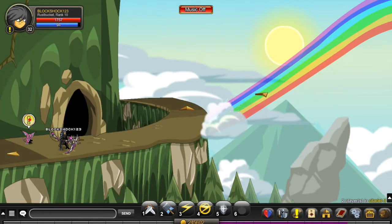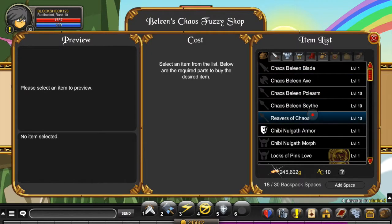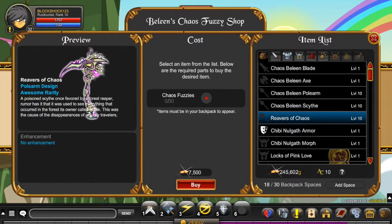And then you arrive here with the cute Makai — he's not even cute, he's just called the cute Makai. So after you click on that guy, you click on merge shop, and you'll see the Reverse of Chaos. It's 7,000 — very cheap — and 30 chaos fuzzies.